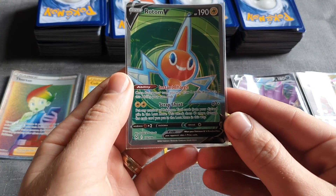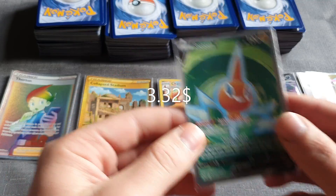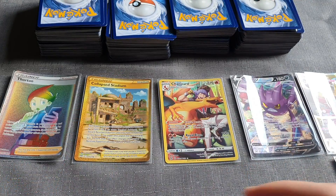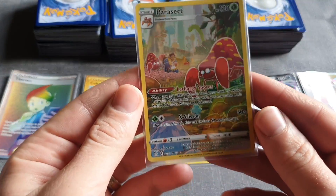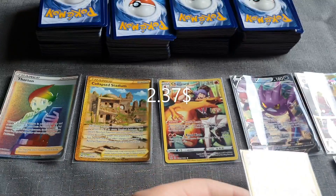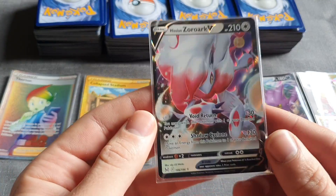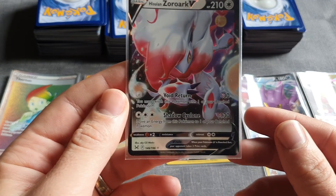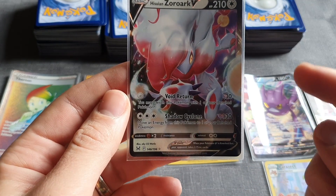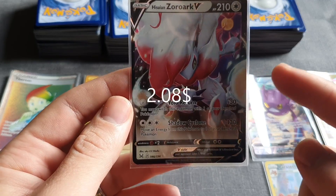And then we have Rotten, who is worth $3.32. Then Parasect, who is worth $2.37. As you can see, the cards are starting to drop down really quickly now — we've had the three best ones. Now we've got the Zoe Rock, who is worth $2.08.